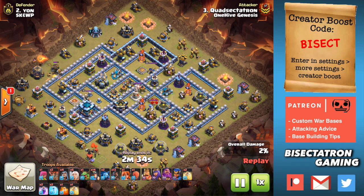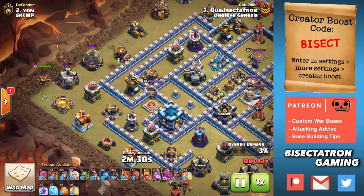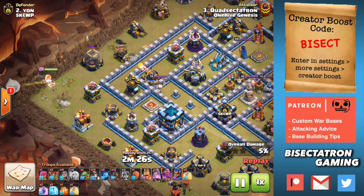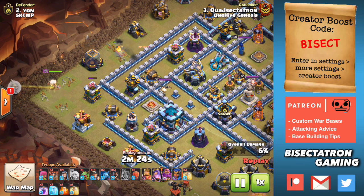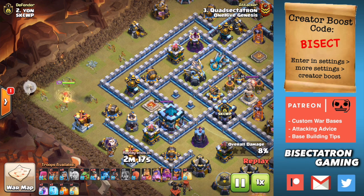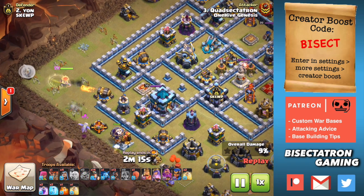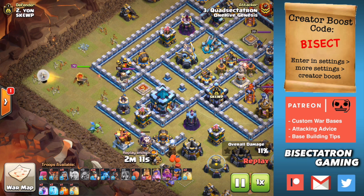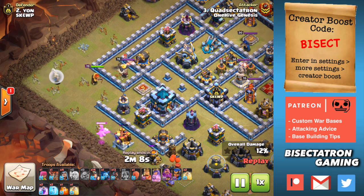Hog Riders, Miners, and both Hog Riders and Miners — a.k.a. the Hybrid Attack — all of these using a bunch of heal spells. This is a new meta at Town Hall 13. We're seeing a lot working: we're seeing Yeti Smash, we're seeing other stuff as well, but a trend I've noticed is a lot of these attacks — these heal spell based attacks, Hog Riders, Miners, and of course the Hybrid — it's all working. And I have kind of a theory why.